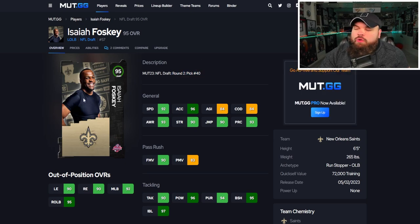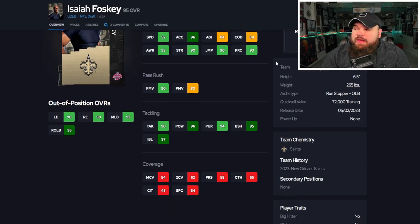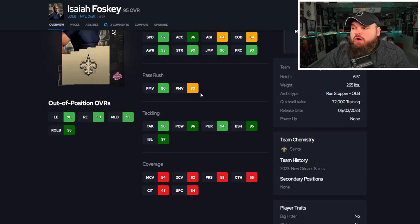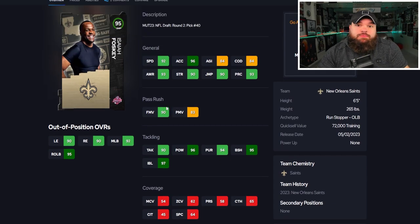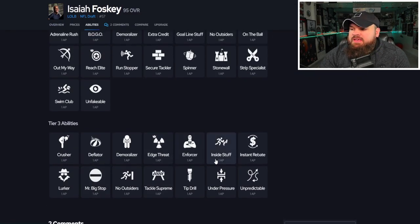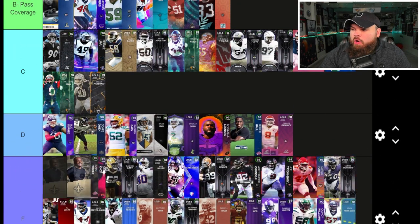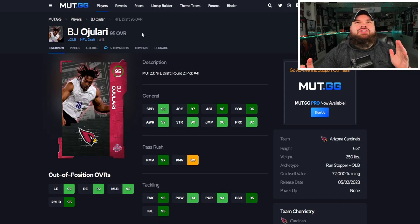Next we have Isaiah Foskey, picked round two, pick 40 by the New Orleans Saints. He has 92 speed, 96 acceleration, pretty good finesse moves, power moves not too good, and good block shed and impact blocking. For traits, he has Bull Rush and Swim Move on yes, but you'd actually want Swim Move and Spin Move on yes with Bull Rush on no, given his finesse moves are decent. He also gets everything for one AP but doesn't even get great abilities like Double or Nothing or an extra pass rush move — so he's going D tier as well.